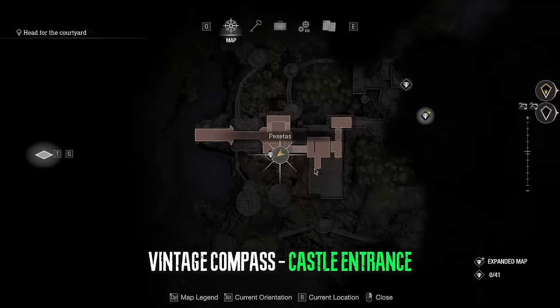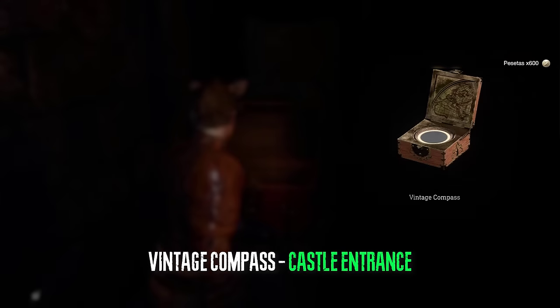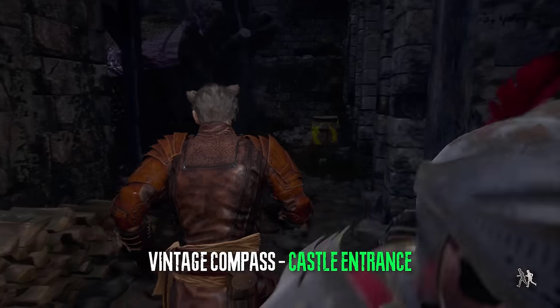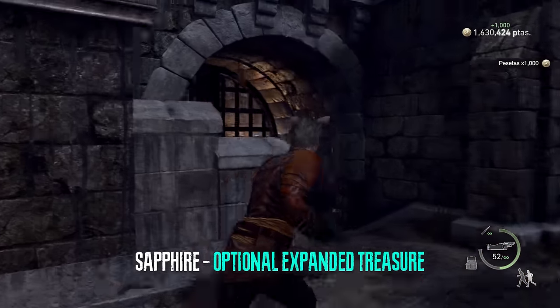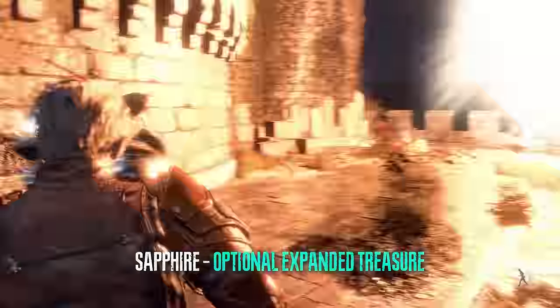In the castle, the very first treasure will be right behind the merchant's place — it's located right after the chapter begins. The first optional expanded treasure will be located right here after the cutscene with the cannons.